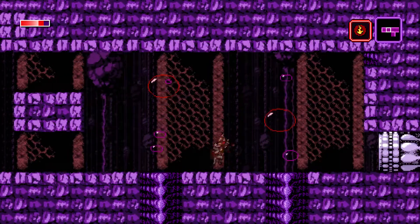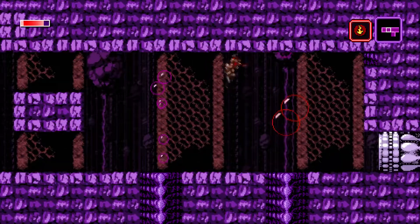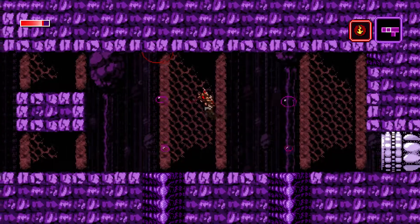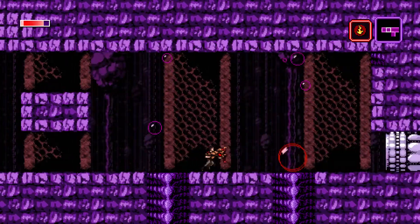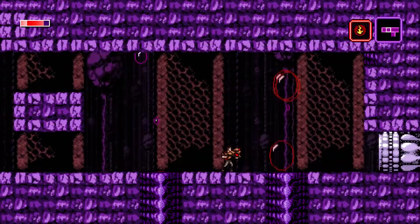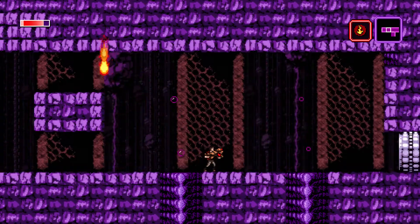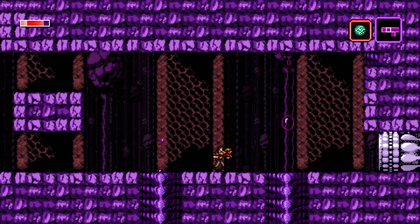What's up guys, cmd07 here and today we are back playing Axiom Verge on Nintendo Switch. In our previous episode we got a high jump ability so we're breaking the boundaries of physics and we're able to jump on platforms we couldn't before. We also got a new ability called the Firewall - it lobs onto sides of walls and objects and basically sets them on fire.